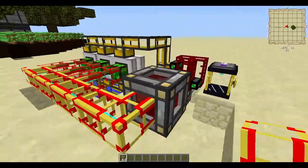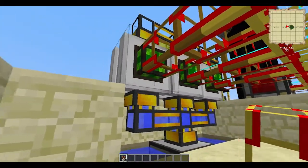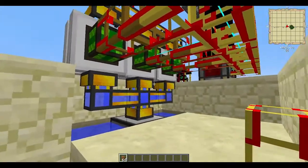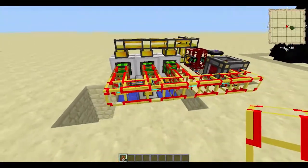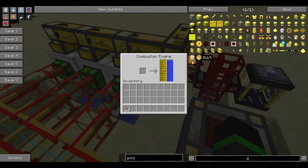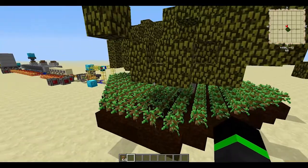Then you need to refine the oil and pump it into combustion engines, which you need to cool. Cooling combustion engines is really important because if you don't do it they will explode. Here I'm cooling it with water from an Aqueous Accumulator. An Aqueous Accumulator can cool three engines like this; a pump from Buildcraft with four redstone engines can cool two. These produce six MJ per tick.